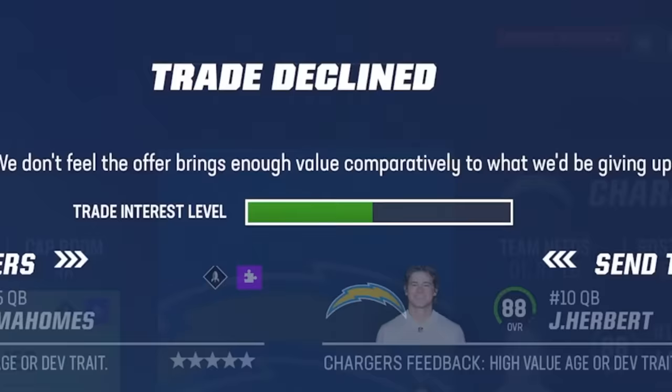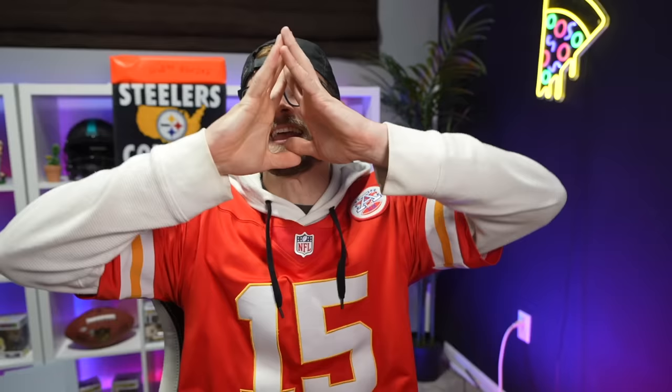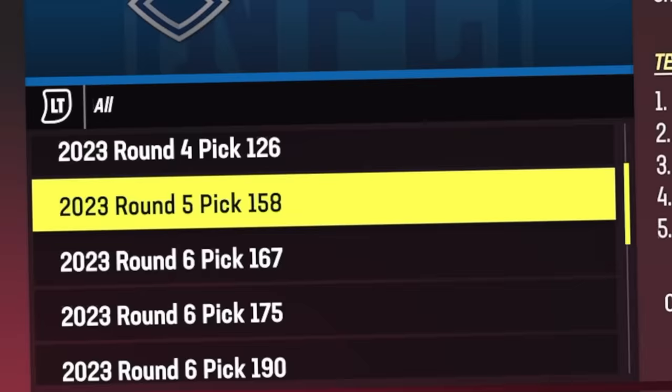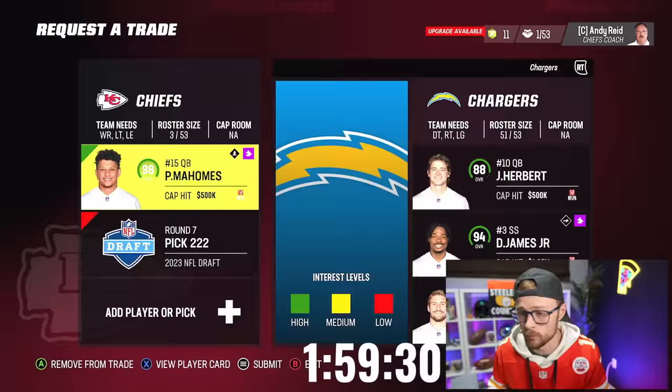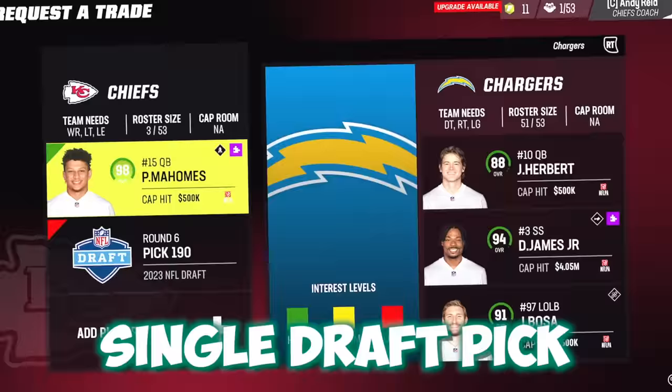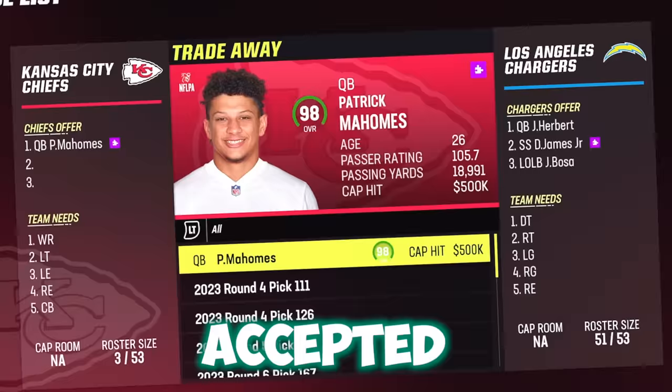We're going directly in for a trade. Now here's the thing with these trades: I've gotten rid of every early round pick. We are only left with later round picks that we can use to help assist us. Once they're out, they're out. I went through every single draft pick and nothing was getting accepted, leaving us with our best pick — our highest pick that we were granted. I almost thought for a second we weren't going to be able to pull that trade off.